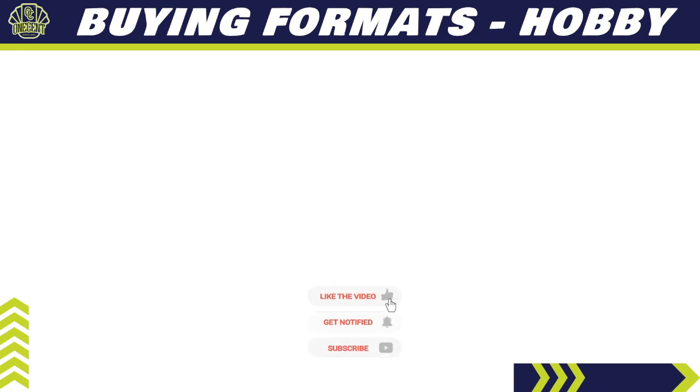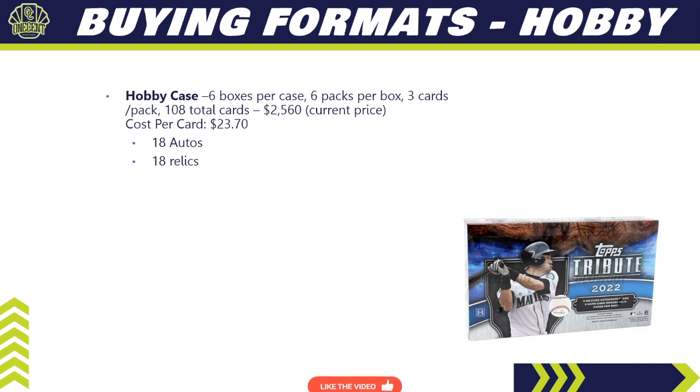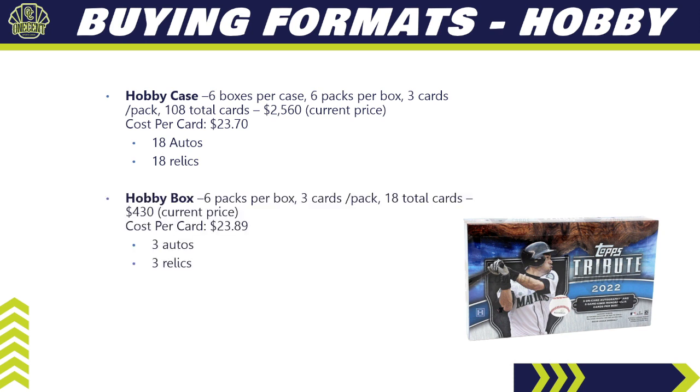For buying formats: a hobby case has six boxes per case, six packs per box, three cards per pack — 108 total cards — priced around $2,560 online, giving a cost per card of $23.70, with a guarantee of 18 autos and 18 relics. A hobby box has six packs, three cards per pack — 18 total cards — costing about $430 online, with a cost per card of $23.89, and you get three relics and three autos.